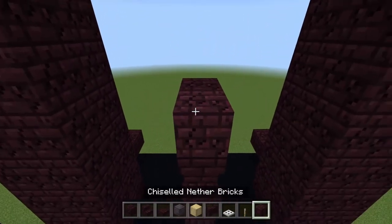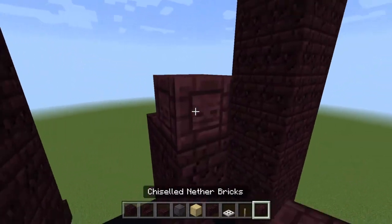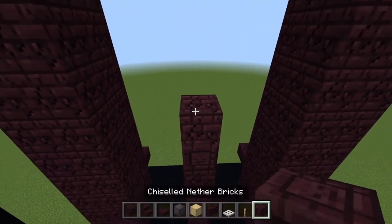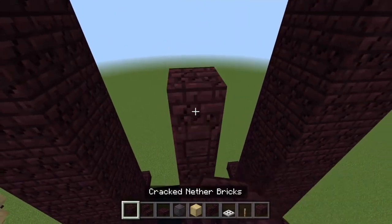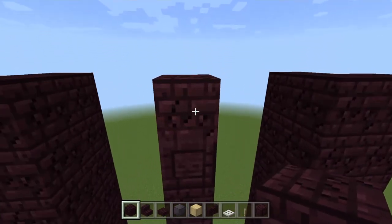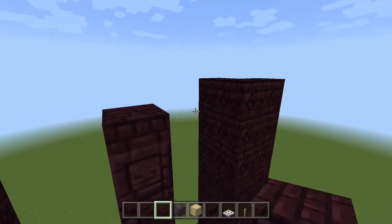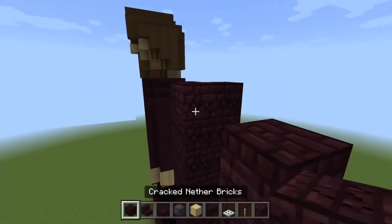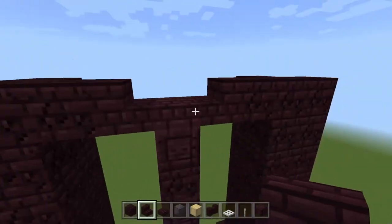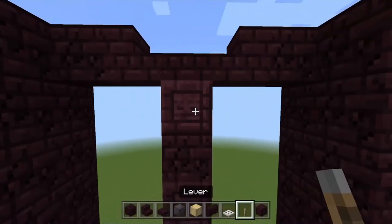Stick a normal chiseled nether brick coming forward for one, then a chiseled nether brick on top of that. Separate them with cracked and chiseled alternating — cracked, chiseled, cracked, chiseled — and then a slab up here at the top. Add a block of cracked nether bricks on each side, then do stairs folding in for Zach's collar. On all the chiseled nether bricks, go behind them and add a lever.